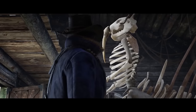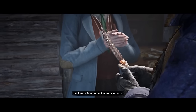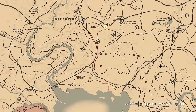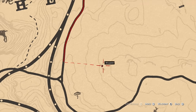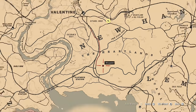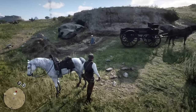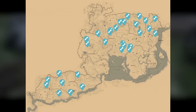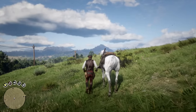Moving on, we have the Jawbone Knife, which can be acquired after successfully completing the Stranger quest called A Test of Faith, and after delivering 30 dinosaur bones to Debra McGuinness. To start this quest, head northeast of Flatneck Station in the Heartlands, and you'll find Miss Debra researching some skeletal remains. After that is done, you'll need to collect all 30 dinosaur bones that exist on the map. You can see all of the dinosaur bone locations on the map in the video right now, and I'll also make a video later on explaining this quest entirely.